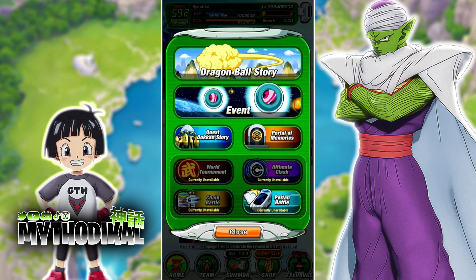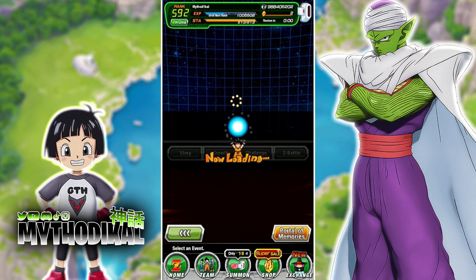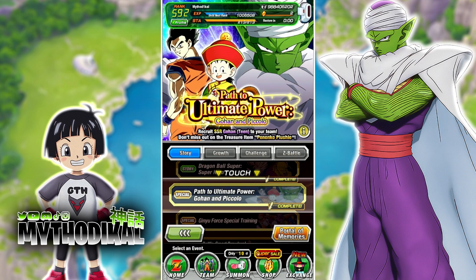So if we go to Home, then to the Start tab, then to Event — these Panako Plushies can actually be farmed in the special event Path to Ultimate Power Gohan and Piccolo right here. This is the event that's returned for this New Year celebration since it is superhero themed.